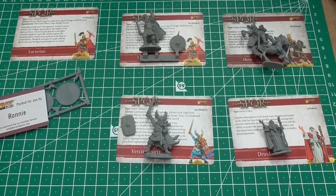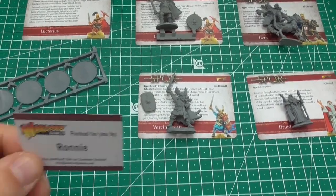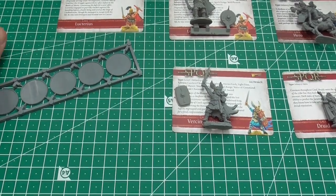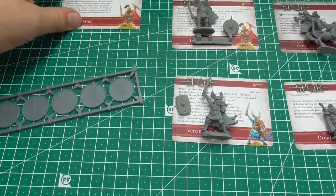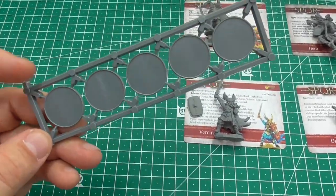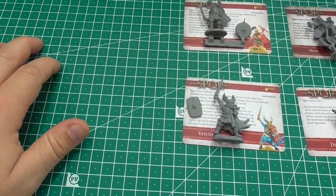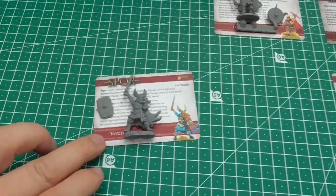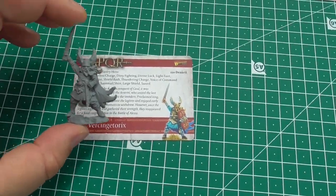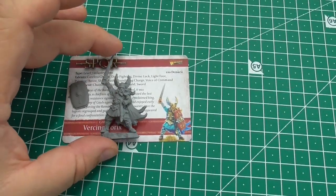Here are the Gauls unpacked and ready for a closer look. First, a thanks to Ronnie who packed all these miniatures for us. We have two cards for this hero and we have five infantry bases — the lipped one-inch bases, so that's good.